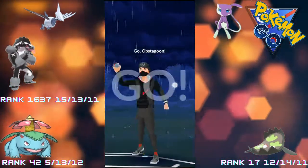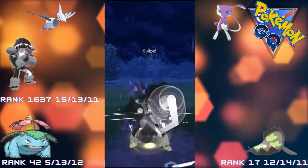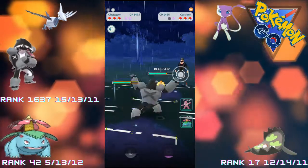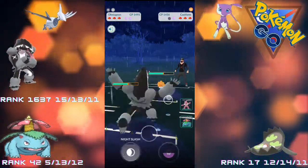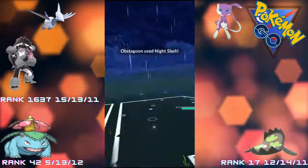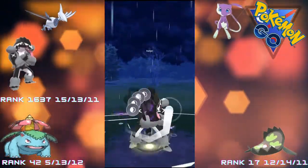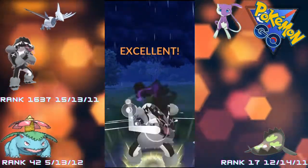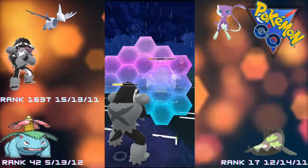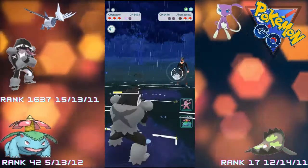Here we go with Obstagoon against a Castform - interesting lead from the opponent. Straight in with a Night Slash - good move, doesn't do too much damage but there's a chance to get an attack boost, which is always nice. Just have to be careful of fairy types with Obstagoon. The attack boost comes and they throw in an Abomasnow - our Counter is doing super effective damage, absolutely destroying the Abomasnow. A charge move comes at us and we will shield - just a Weather Ball, and we do take down the Abomasnow.